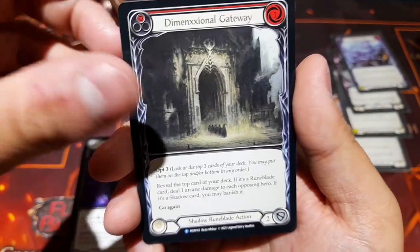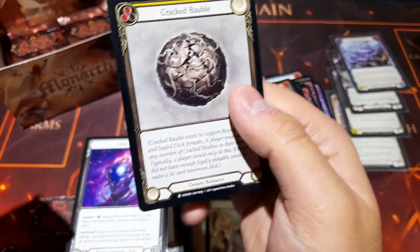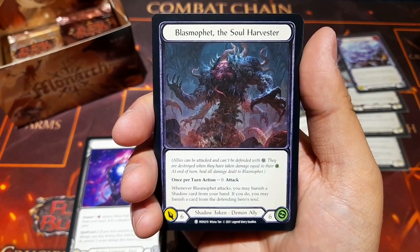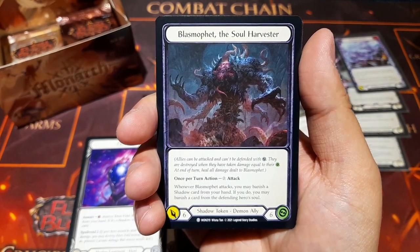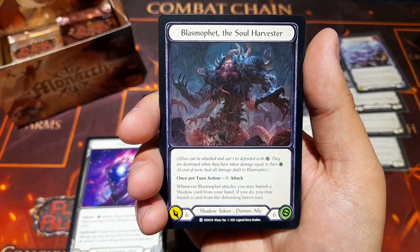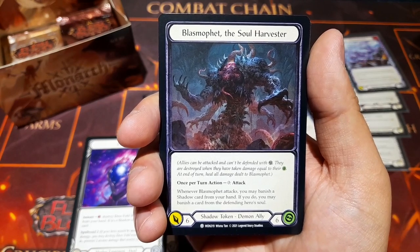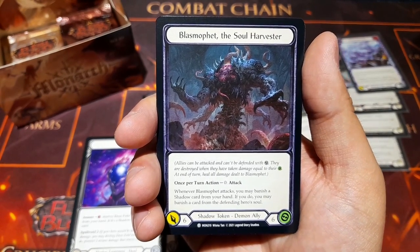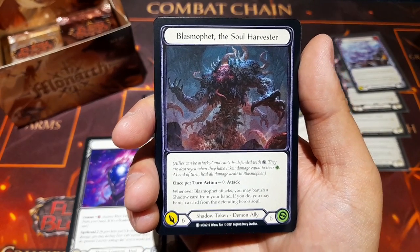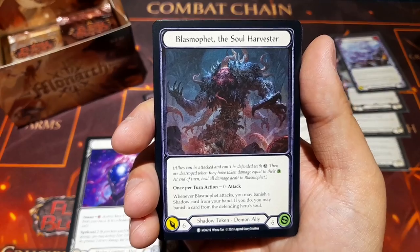Dimensional Gateway again, Captain's Call, and a special token — our first ally: Blasphemer the Soul Harvester. Allies can be attacked and can't be defended with damage; they're destroyed when they've taken damage equal to their health, and at end of turn you heal all damage dealt to them. Once per turn, zero cost attack for six — whenever Blasphemer attacks, you may banish a shadow card from your hand; if you do, you may banish a card from the defending hero's soul. An awesome new mechanic.